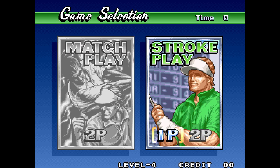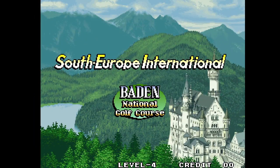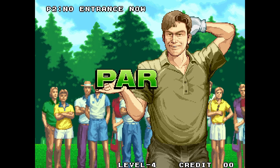After you pick who you play as, you can choose one of four courses to play through: USA, Japan, Australia, and Germany. I don't feel any course is more difficult than the others, so really you can go with any. After that, it's 18 holes of golf.